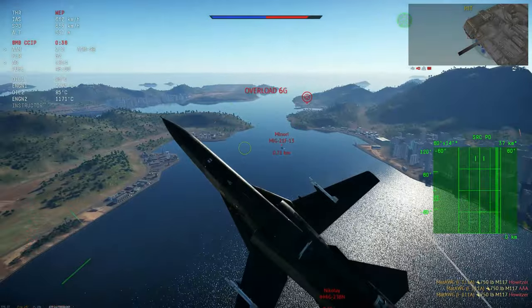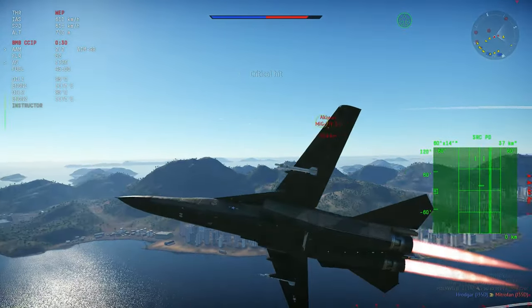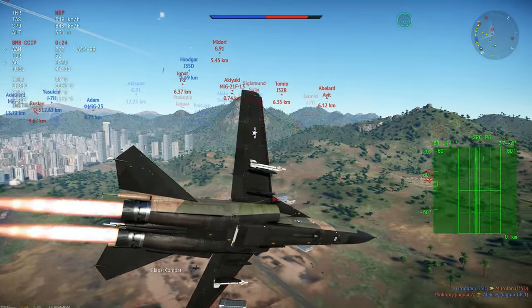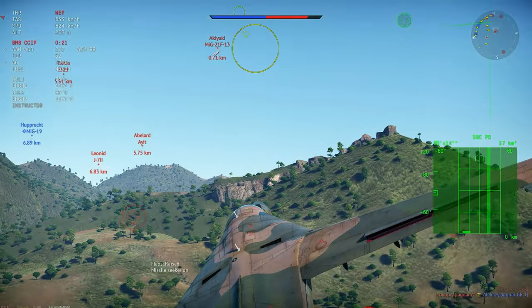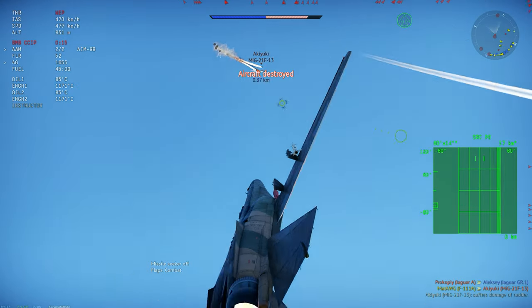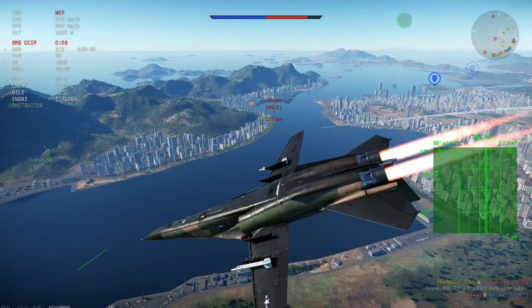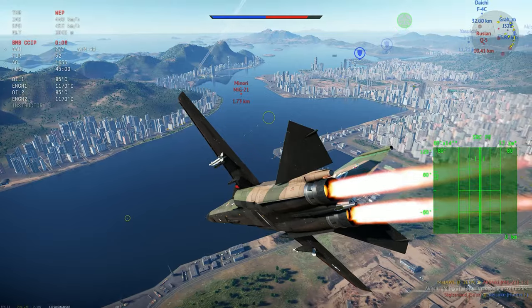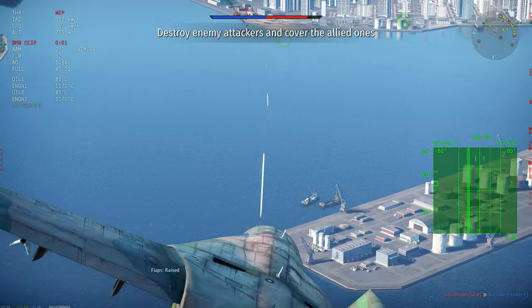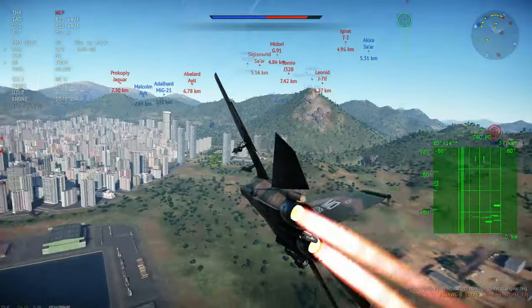The objective was some form of air-to-air fighting, but mainly being able to defend itself while attacking ground targets. This is the JH-7A, the improved variant that we are apparently getting. It's not the fastest thing ever — it goes around 1,800 kilometers per hour, Mach 1.25 to Mach 1.5 — so it's pretty all right, but don't expect it to be an incredible fighter.